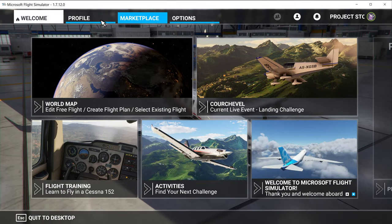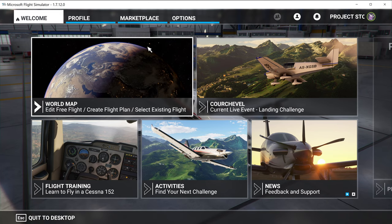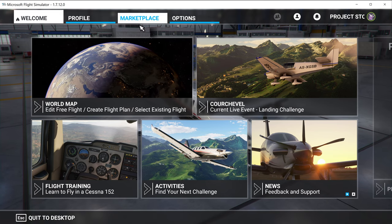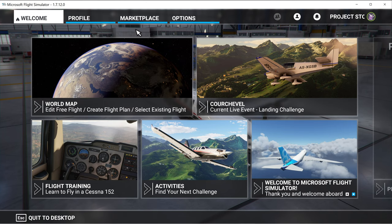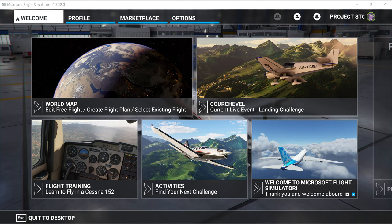This is how you can tell that everything is working — if you can see your marketplace, you know the game is fully installed. If you do not see marketplace highlighted and ready, you might want to go back to the drawing board or let that download run a bit longer.